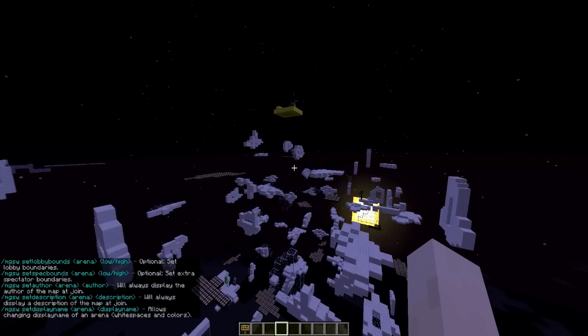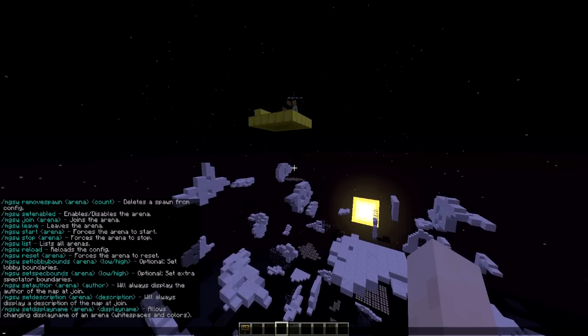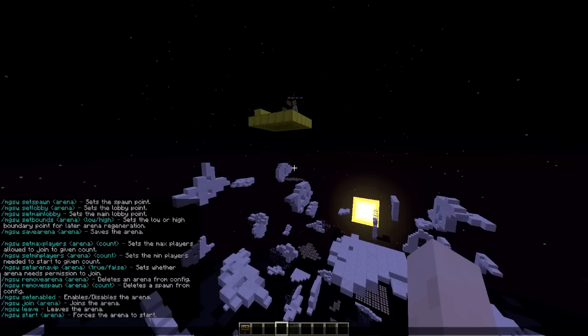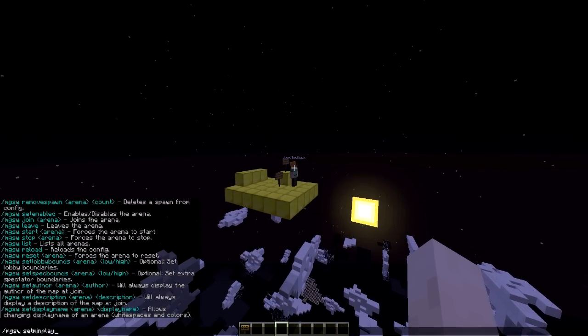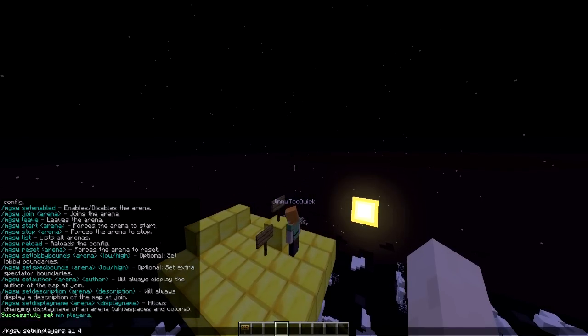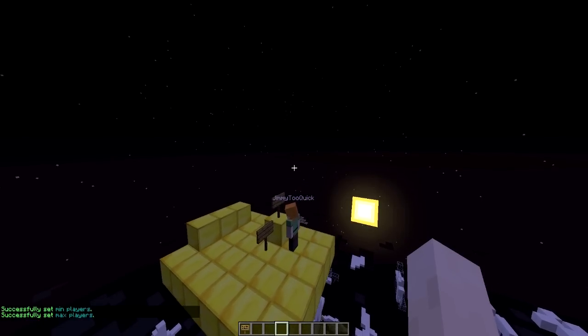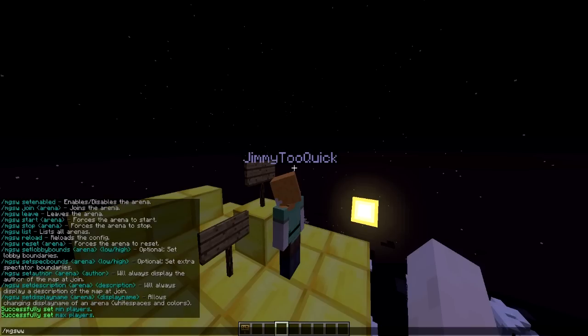Once we've done that you can also set the author of the map, set the display name and description if you really want to. Then there's min and max players. MGSW set min players A1 to 2, and obviously max will be 4, or however many spawn points you set. Then we need to save the arena - MGSW save arena A1.